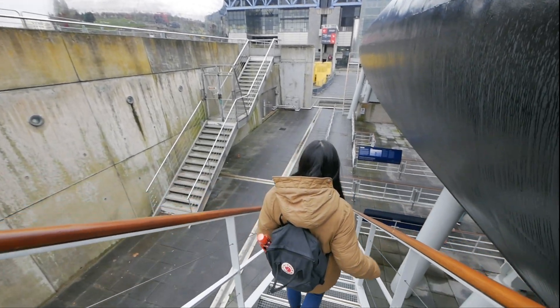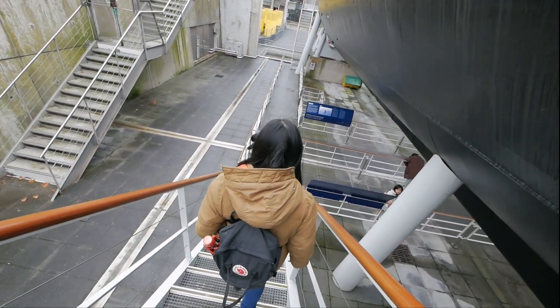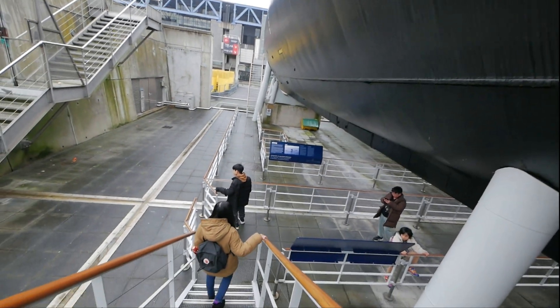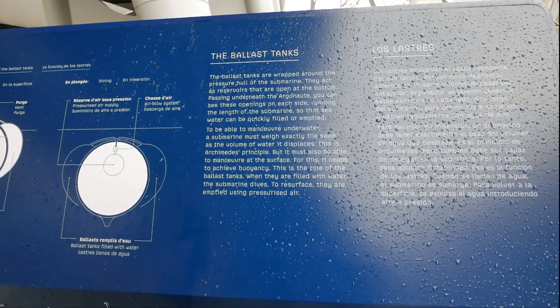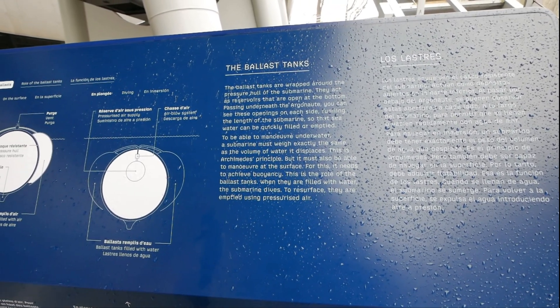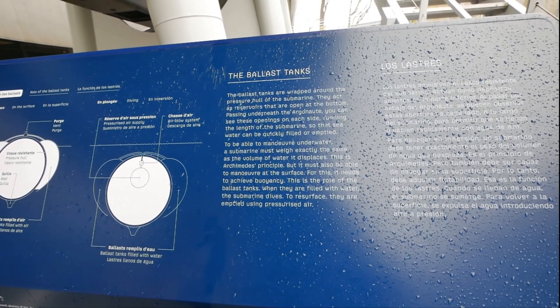To be able to maneuver underwater, a submarine must weigh exactly the same as the volume of the water it displaces. This is Archimedes' principle. But it must also be able to maneuver at the surface. For this, it needs to achieve buoyancy — this is the role of the ballast tanks. When they are filled with water, the submarine dives. To resurface, they are emptied using pressurized air.